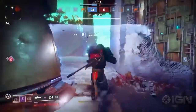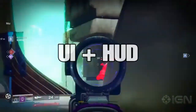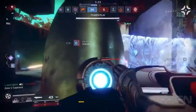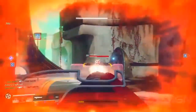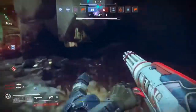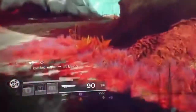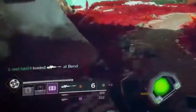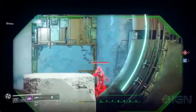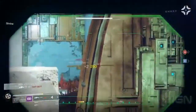We've also seen significant changes to the UI and in-game notifications. At the top of the screen, the score between teams now takes centre stage. On either side, you can see how many players are on each team, what subclass they're running, and whether their supers are charged. At the bottom left, it's now announced when players collect power ammo and for what weapon — a small but helpful addition for competitive matches.